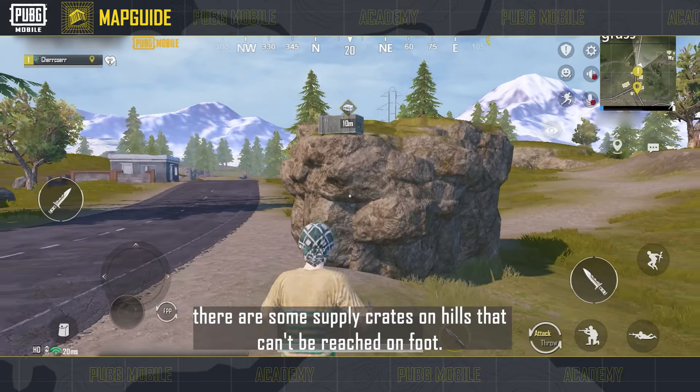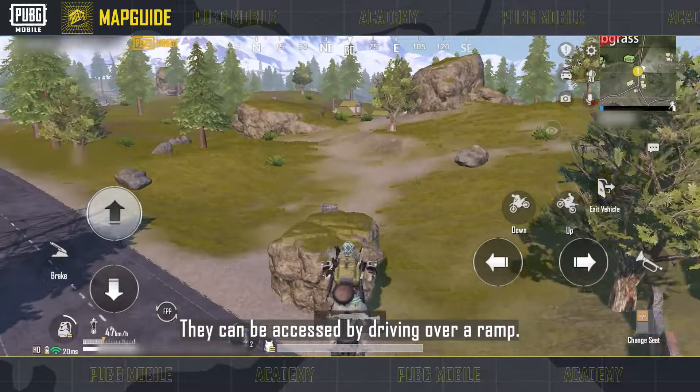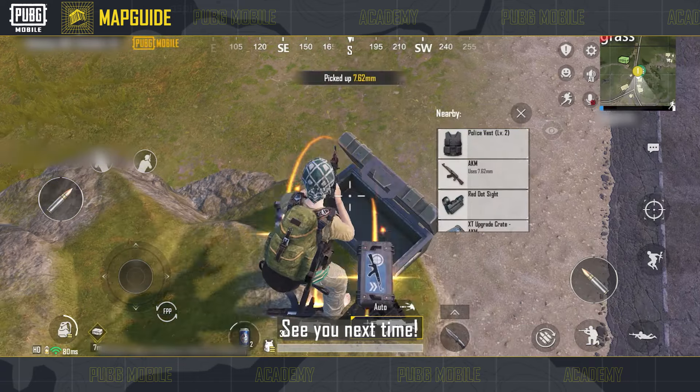Furthermore, there are some supply crates on hills that can't be reached on foot. They can be accessed by driving over a ramp. Open them to get rewarded handsomely. That's all for this Livik introduction — see you next time!